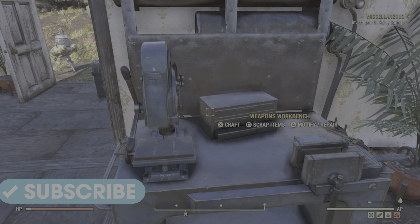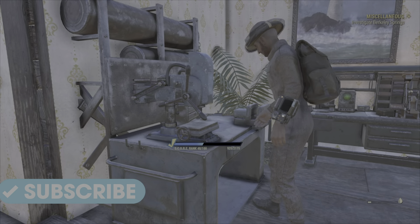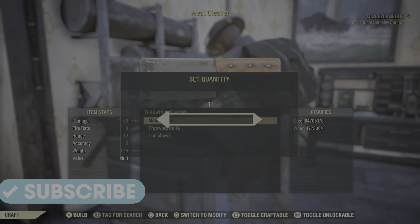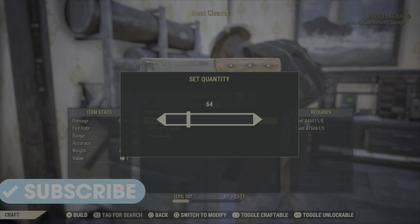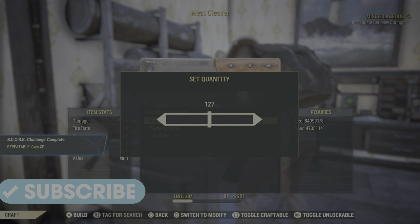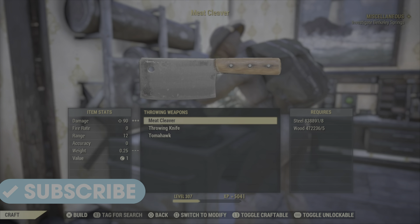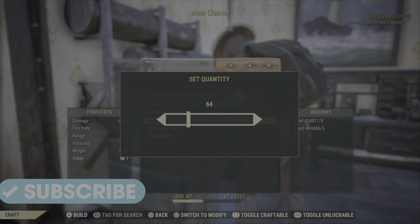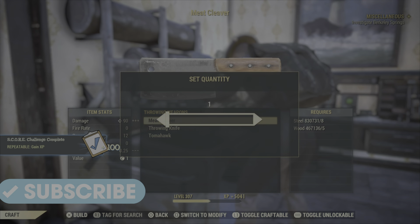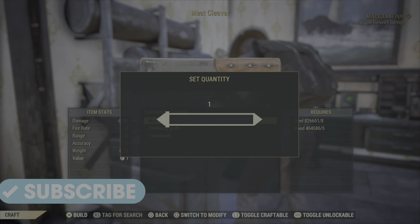Now just rinse and repeat. The Score is going to go up and up all the time. Go back to Throw Weapons, select Meat Cleaver, use the slider, go all the way across to the top. Once it's at the top, you're going to see your level going up dramatically. The more you make, the better it will be. That Score repeatable is popping like there's no tomorrow — which is exactly what we want. You're going to go up as fast as you can.